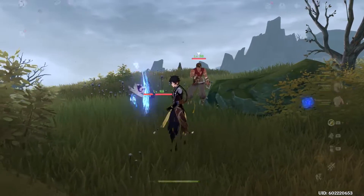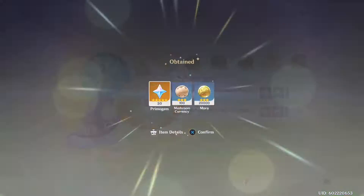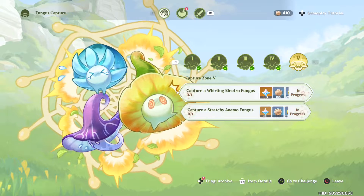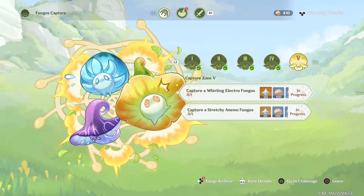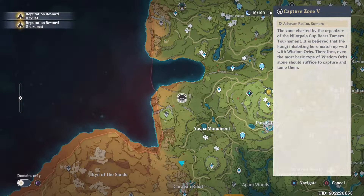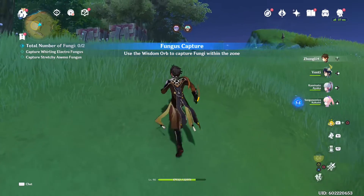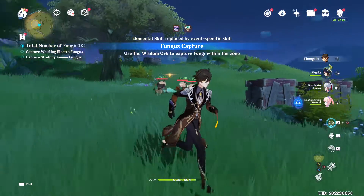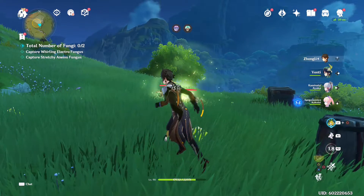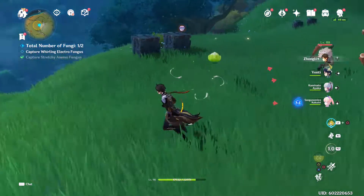Anyway, let's claim prizes first — prize number one, prize number two — and move on to the final capture. I want to catch a Whirling Electro Fungus and a Stretchy Anemo Fungus. The challenge is all the way over there, so I need to teleport and run. Here we are. The first one is surrounded by Hilichurls — I might be able to get it from this angle. Got it.